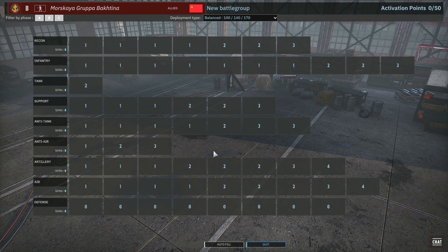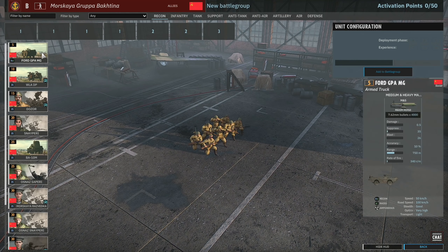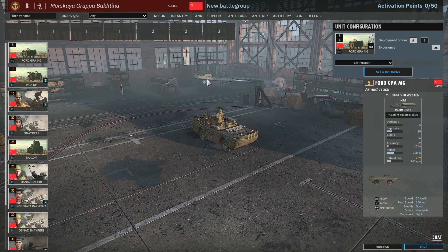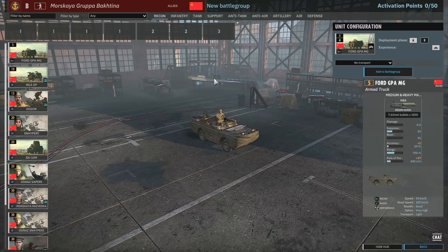As usual, I'm going to take a look through every single tab — the Recon, Infantry, Tank and so on — and then I'm going to put together a division and we'll have a talk about it. Let's jump into the Recon tab. First things first, we have a Ford GPA MG. This is an amphibious Recon vehicle. It has very high optics.